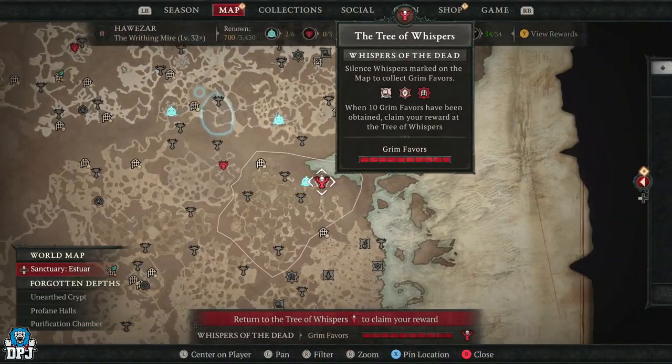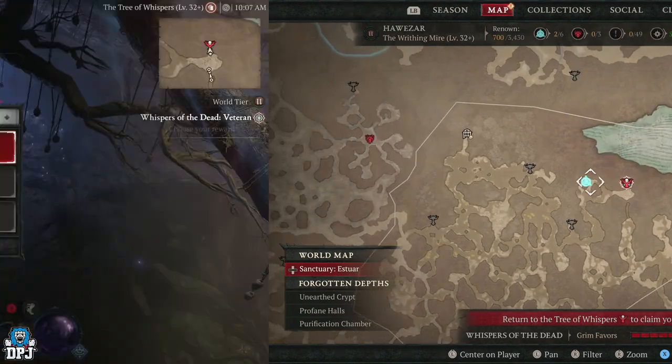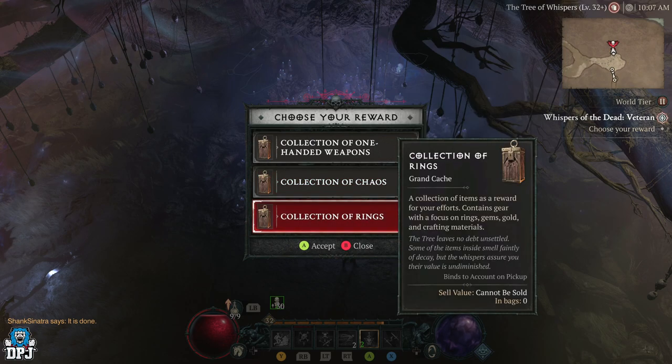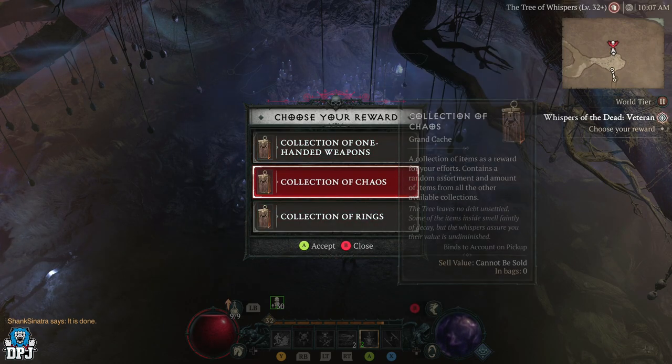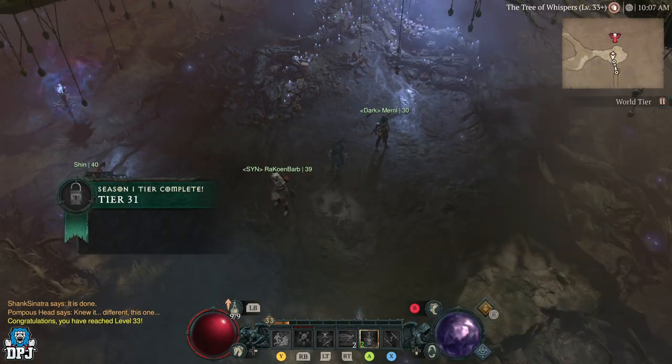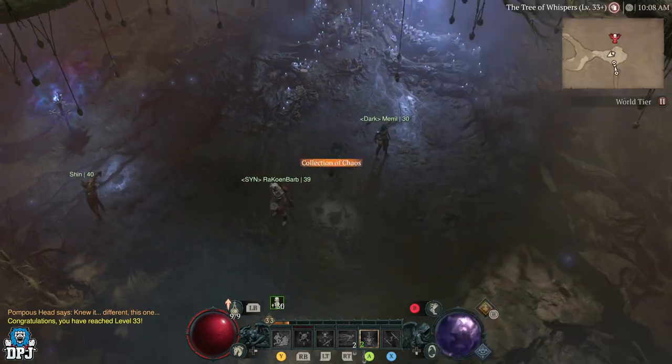Once you have your 10, head to the Tree of Whispers and simply pick your reward. That cache will then go into your inventory. From here, all you gotta do is drop it on the floor and pick it back up 10 times. Upon doing this, you're actually completing this challenge.